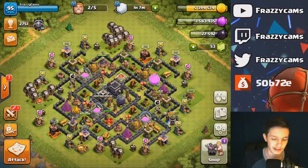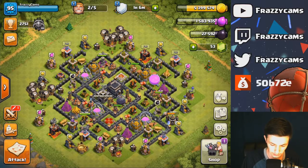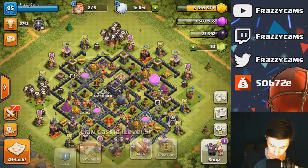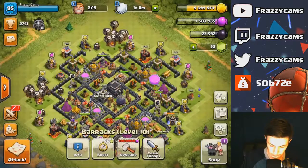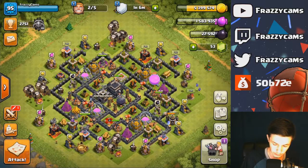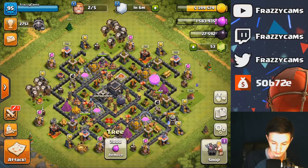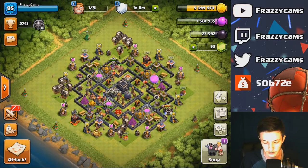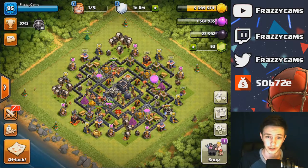Pretty good, honestly. I get 110,000 back so I didn't lose much elixir. I have a full army comp, nice full CC. Let me check on my spells — yep, yep, yep. The only reason I'm rocking three lightning with this strategy is because my double lightning and quake will not take out a TH9 air defense — it sadly leaves it with a small sliver of health. So I had to run three instead.